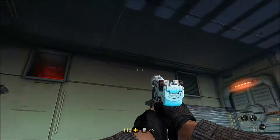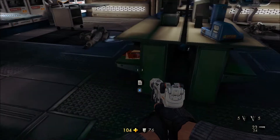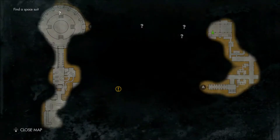After you drop out of a vent, we're going to see this vent right there. We're going to kill everyone or not. Sitting here on the left-hand side, left entrance, is our second Enigma code for this mission.